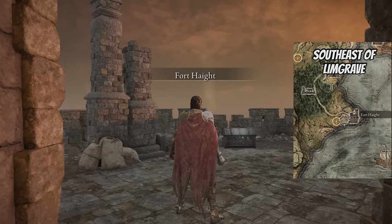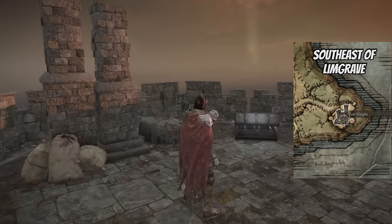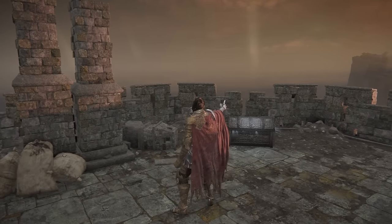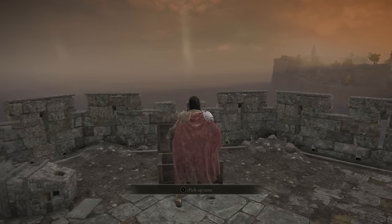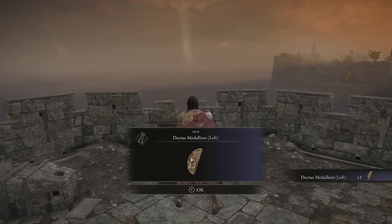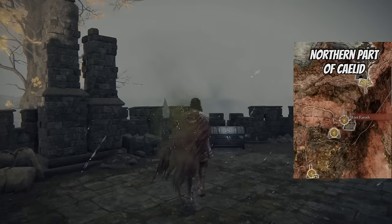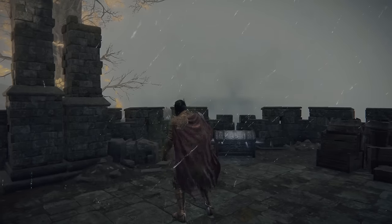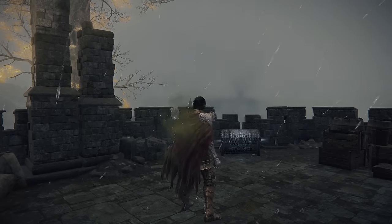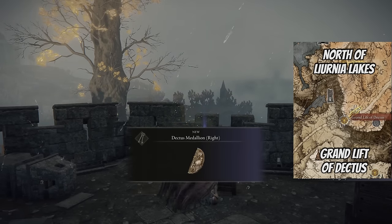To progress further, we need to get the Dectus Medallion pieces. The first one is in Fort Haight, at the very top of the fort in a chest. The next one is in Fort Faroth — there are bats on the bottom floor but if you run past them and go up the ladder they're fairly easy to dodge. Now you can use the Grand Lift of Dectus to go to the Altus Plateau.